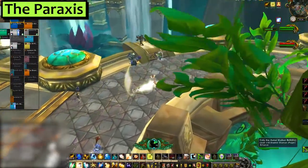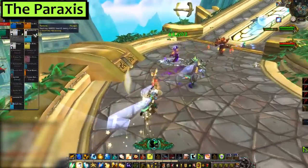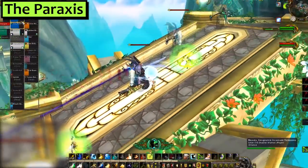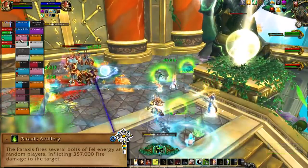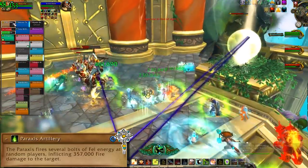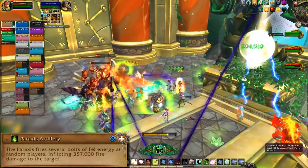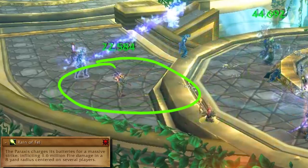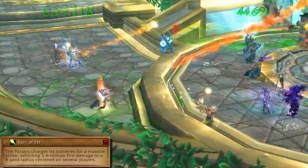The Paraxis is that annoying Legion ship that you might remember from Argus, and just like on Argus we can't kill it or make it go away. It's gonna be doing its Paraxis-y thing throughout the fight and the raid just needs to handle these mechanics. Paraxis Artillery is random, unavoidable, and rather painful ping damage to the raid. Rain of Fel is a big green circle that will target several players at once — they need to move out and spread out to avoid blasting the raid with that AoE.